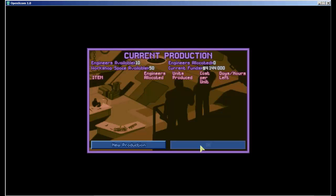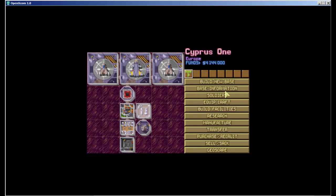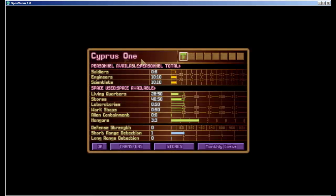In Cyprus 1, I've got 8 soldiers — we'll need more. I've got 10 engineers, 10 scientists, and a total of 28 out of 50 living quarters occupied. I like to have at least 14 soldiers to fill up my transport aircraft for tactical missions. So I'm going to hire 6 soldiers, and the rest of my available space I'll fill with scientists.